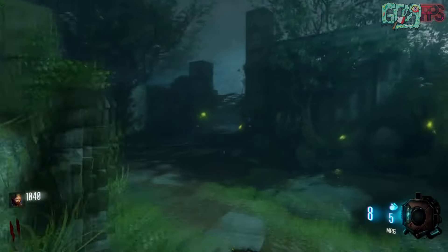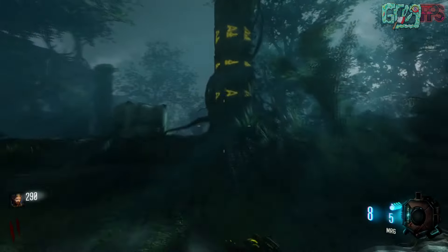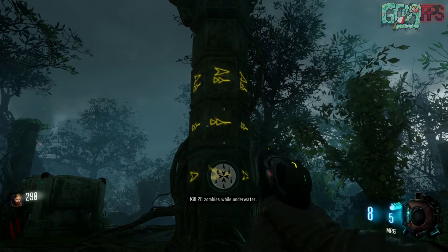The next thing you need to do is check the challenges. You do this by opening up the right door from spawn — the first door is 500 points and the next door is 750 — and then you can check your challenges.